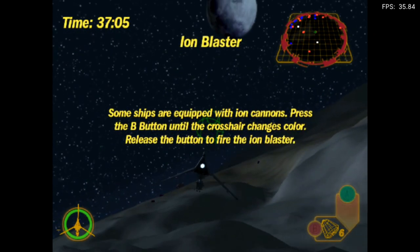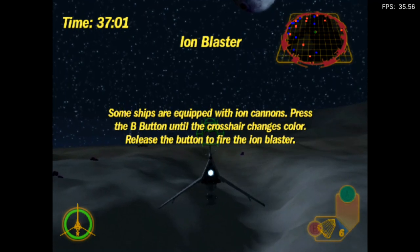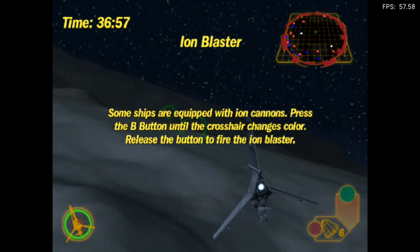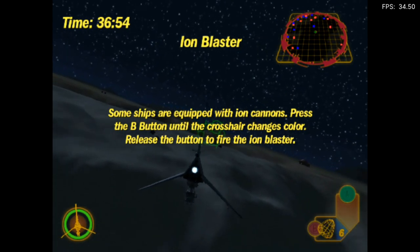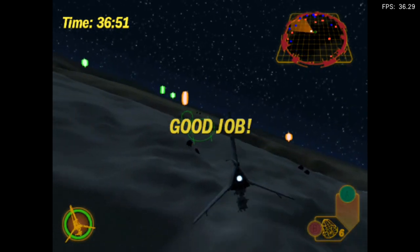Some ships are equipped with ion cannons. Press the B button until the crosshair changes color, then release the button to fire the ion blaster. Try it now. Good job.